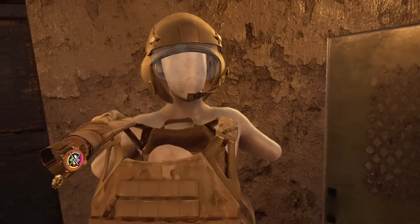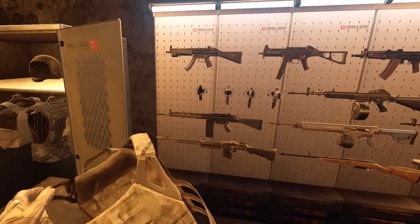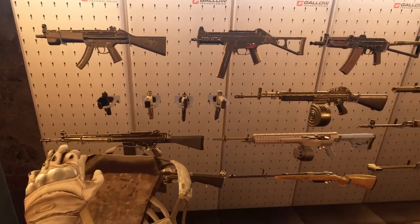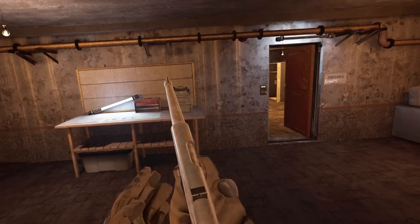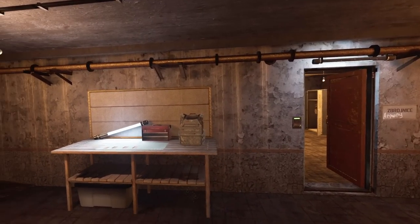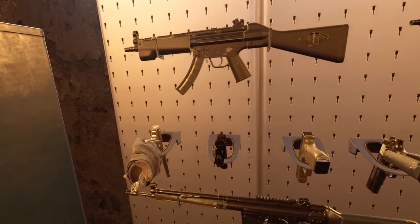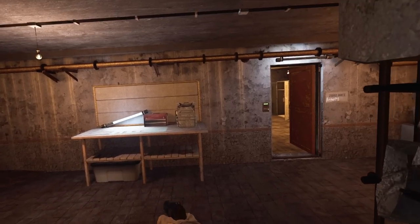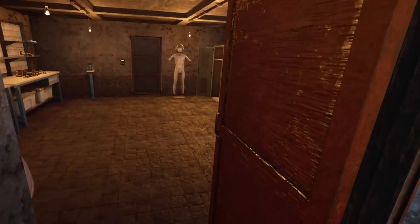Next we got the JPC2 rig. This is a level one armor in Ghost of Tabor. I'm thinking this could definitely stop up to — I think this could stop all of the pistols. Just knowing how the armor works in this game, I don't think it's going to be a problem. We'll start with the .22 — and it does not go through. Next up, the Makarov shooting 9x18 — also not going to go through. Not even close.